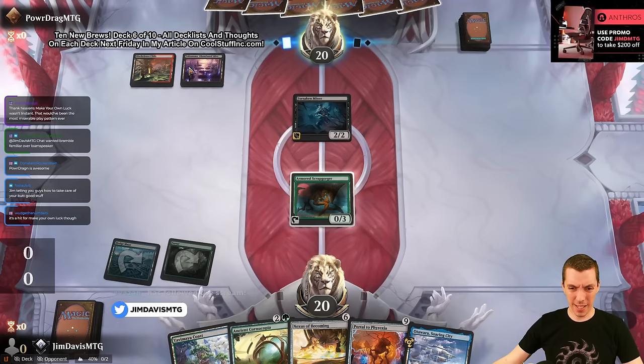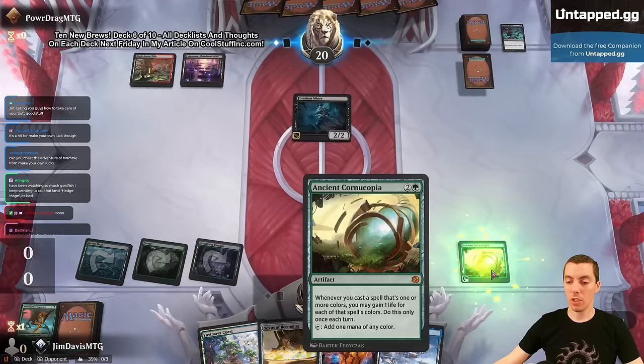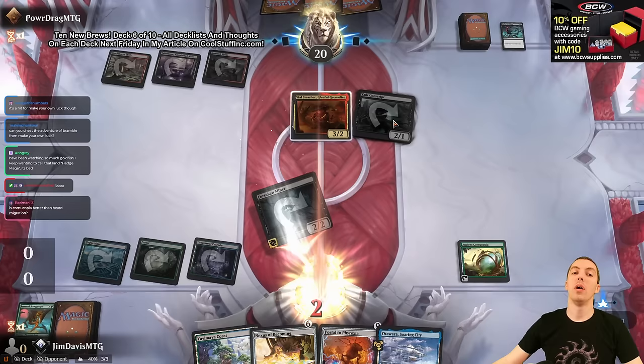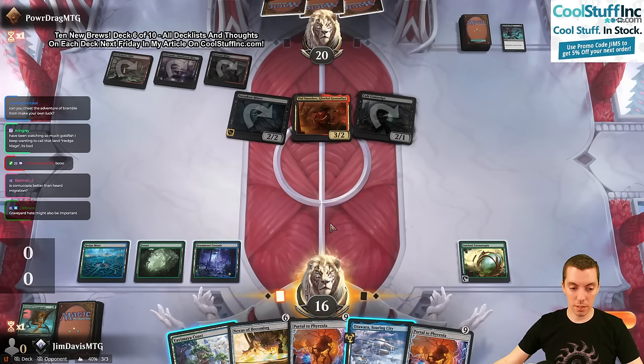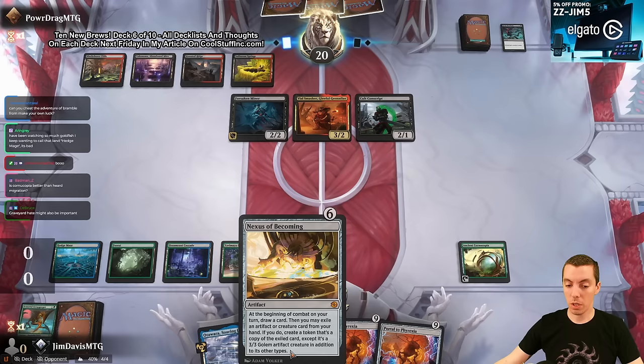We've got Rakdos Crimes here - this is why I kept those lands, you gotta cast spells. Here's our Ancient Cornucopia - folks are saying they don't like this card, but whatever, it's a mana rock that gains some life. Vile Smasher with more crimes happening. We're ready to go next turn, but I wish I had another land in my hand. We're taking a ton of damage, but we'll see what we can get.